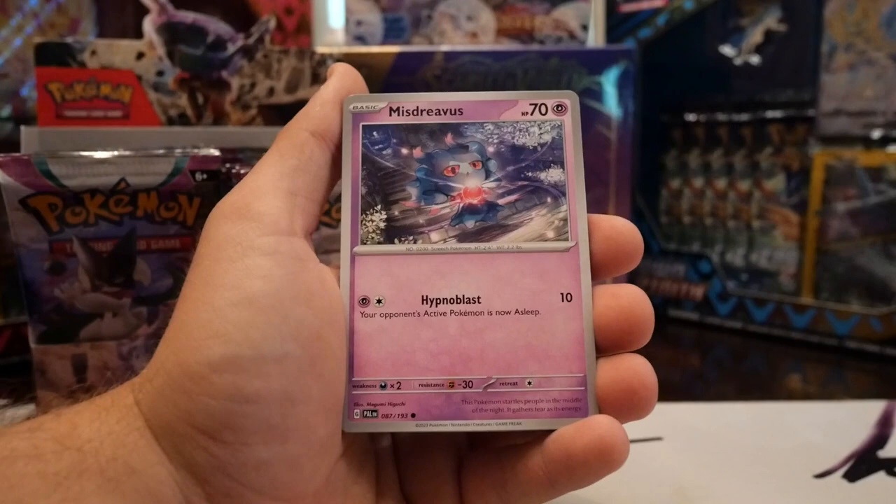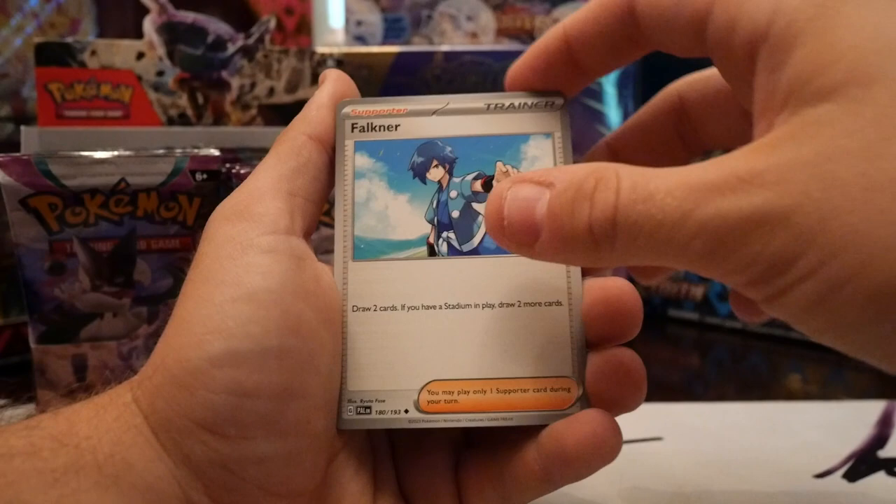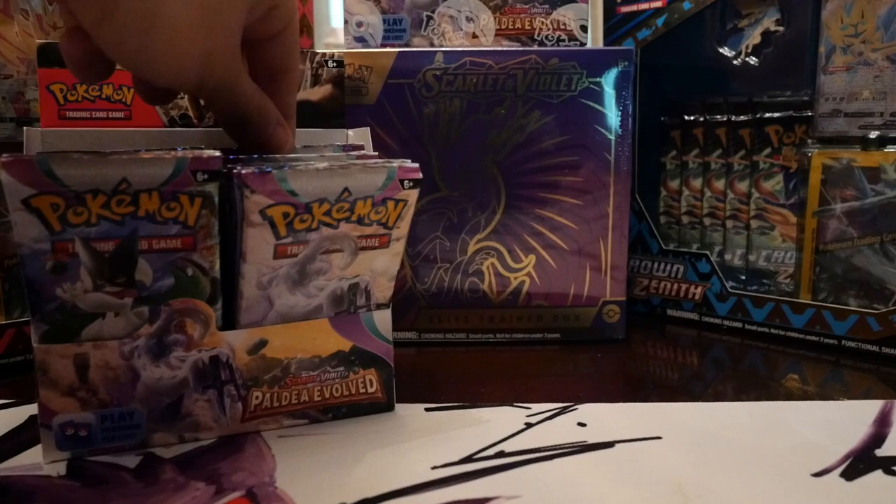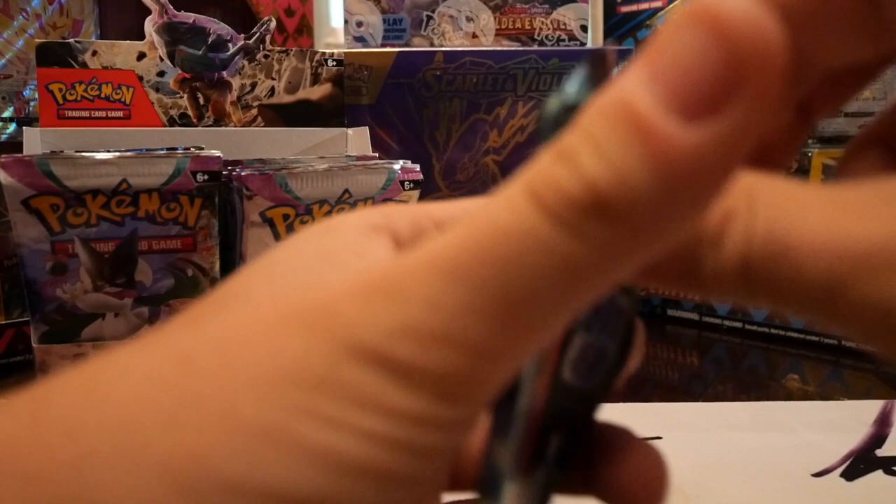Next pack we got Tarountula, Charcadet, Murkrow, Misdreavus, Dudunsparce, Pupitar, Falkner — what's he doing in here, this is Scarlet Violet not Gold and Silver! We got Palmo, Sprigatito and Gyarados. Let's go another one from the back, see if we can change that up a little bit.